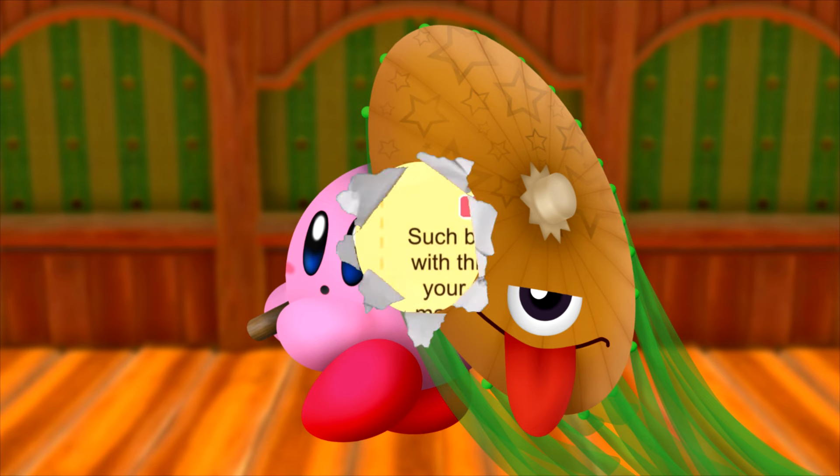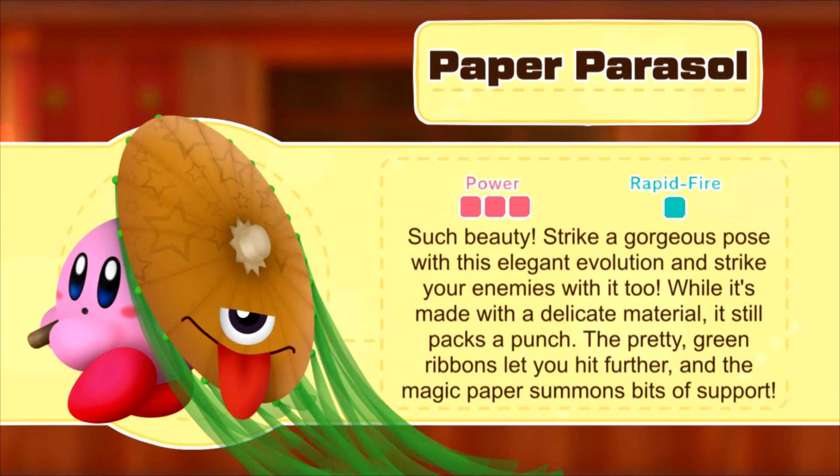Its second evolution is Paper Parasol. Here, Kirby's Parasol is two times as big and has some ribbons attached to the Parasol. These give the attacks more range — that being forwards range for Parasol Swing, and backwards range for Parasol Shield, Parasol Drill, and Parasol Dive. Additionally, Kirby drops from three to five tiny Paper Parasol Picks around him during every attack: in front of themselves during Parasol Swing, behind themselves during the start of a Parasol Drill, and around the Parasol itself in Parasol Shield, Parasol Dive, and Parasol Drift.